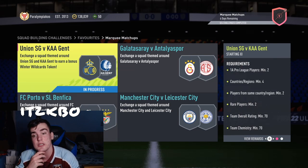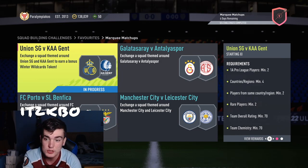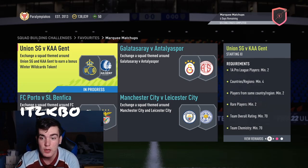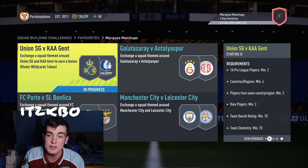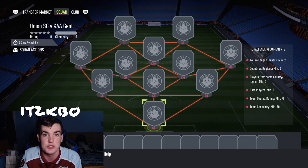The requirements are that you need two players from the Pro League — that's the Belgian League. You need four countries or regions, players from the same country or region minimum two. Two rares, 70 rating and 70 chemistry. It costs about 2.1k. You need no loyalty and no position changes.